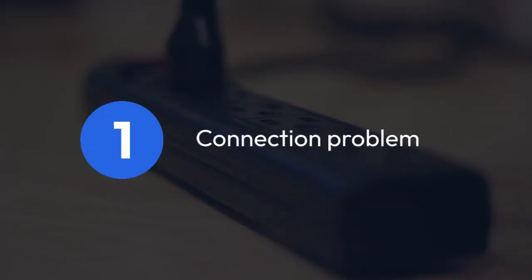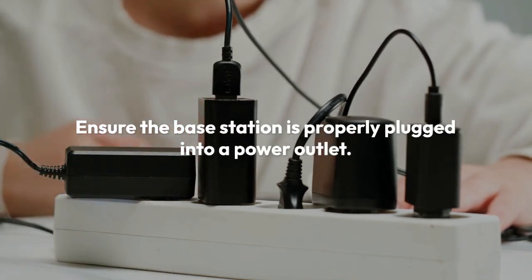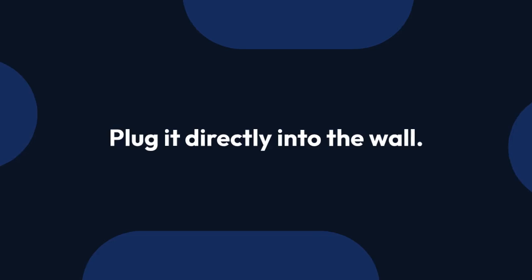The most common reason for flashing lights is a connection problem. First, ensure the base station is properly plugged into a power outlet. Don't use a power strip or surge protector — plug it directly into the wall.